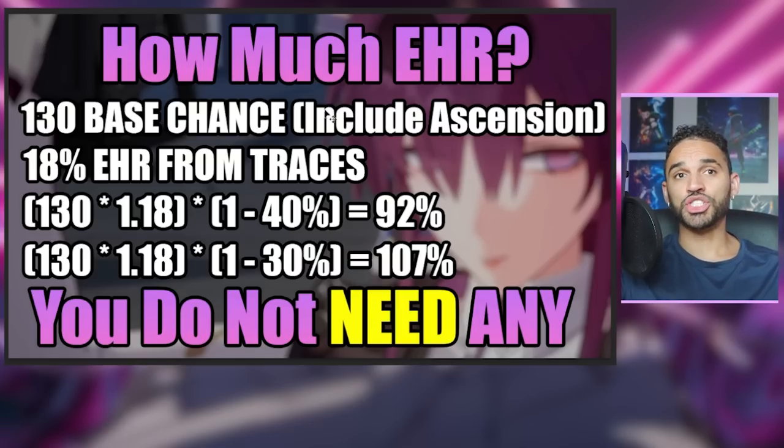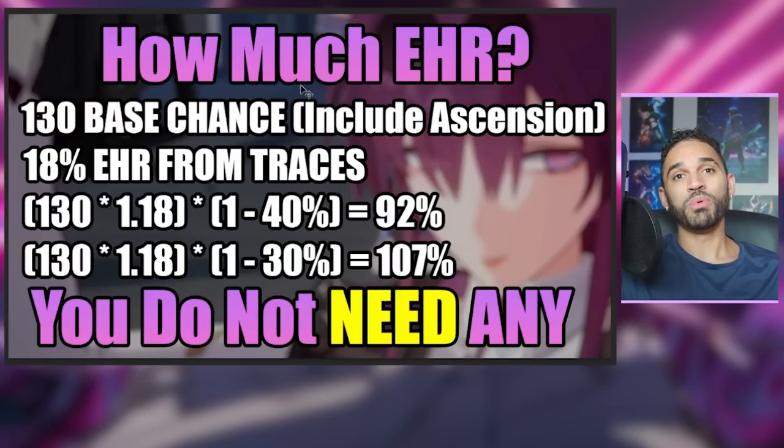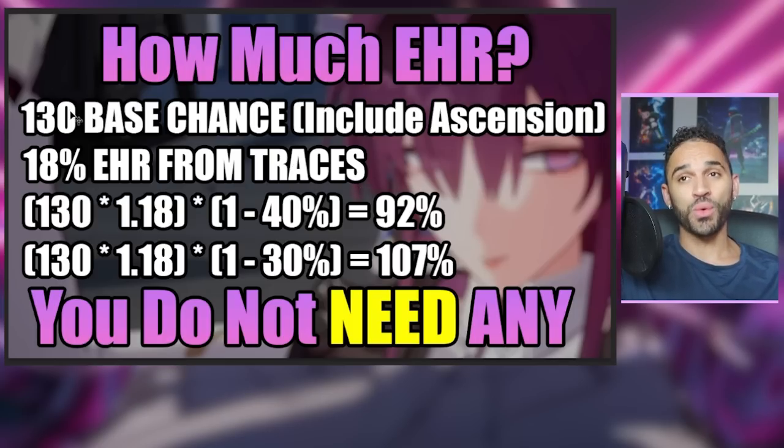Now moving on to the next argument — a lot of people in comments before Kafka's release were trying to say you needed 50% EHR, telling me that a 100% base chance doesn't equal a 100% proc chance. Obviously. What a lot of people failed to mention is that from the traces, you get an 18% EHR already guaranteed inside of her kit. The other thing you get from the Ascension is a 30% increase to your base chance, bringing your base chance up to 130% total. So if you put in the math against the hardest content in the game — Cocholia, Savorog, and Ebon Deer — you still have a 92% base chance without building a single point of EHR.